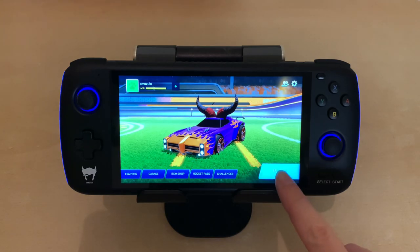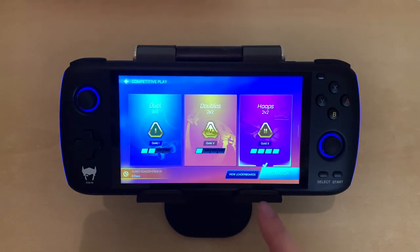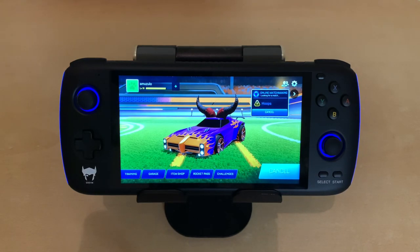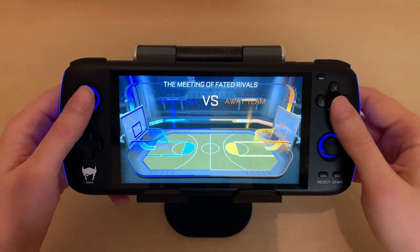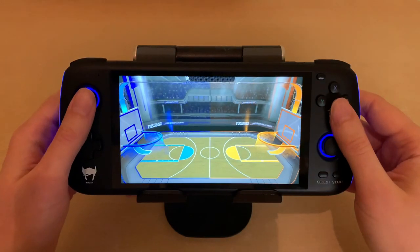Let's see here. I just like these because I want to show you what hoops can do. If you want to get serious about your Rocket League Sideswipe, the AYN Odin is highly recommended from me. Let's find a match. Match found! Let's go! I'm ready. My body is ready.